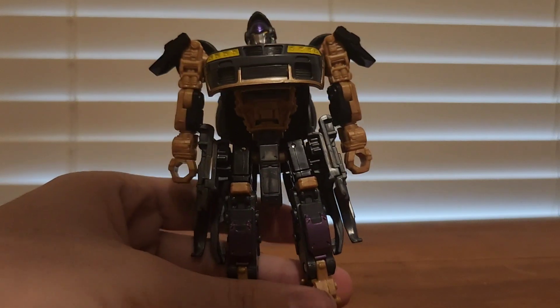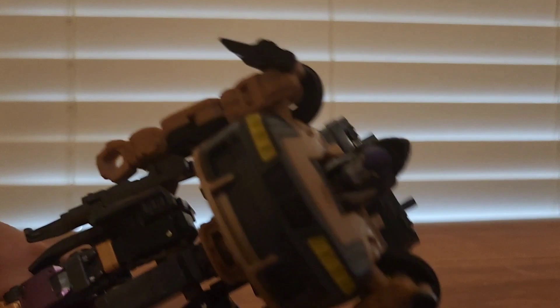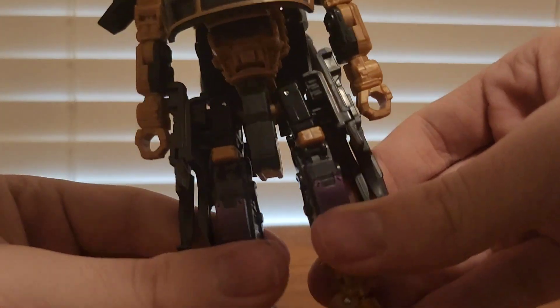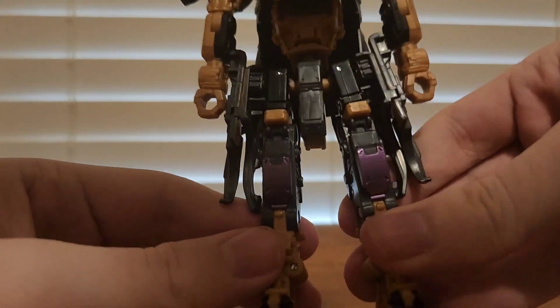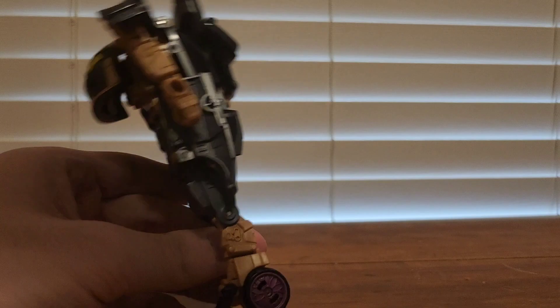Now let's take a close look at the head sculpt. You can see the yellow eye instead of the red. You can see all the light brown and I don't like it. I just don't like it. The yellow is nice. Like I said, I think it's a nice purple. The back — she kind of has a backpack but it's not as bad as some others.